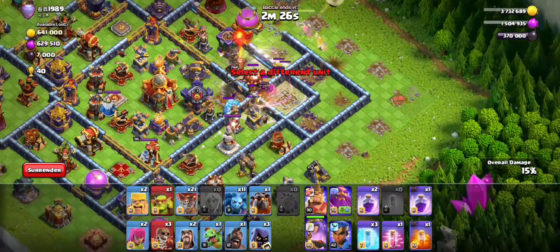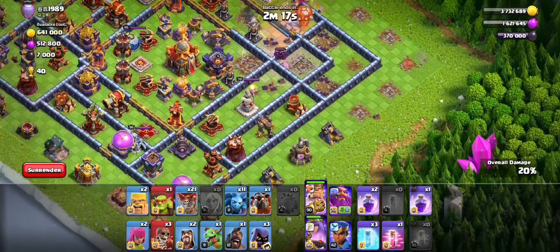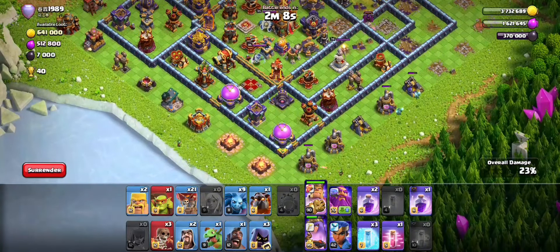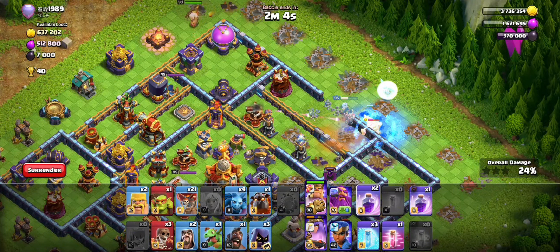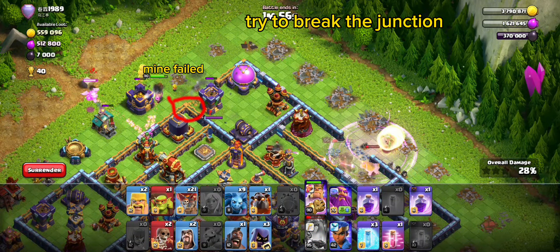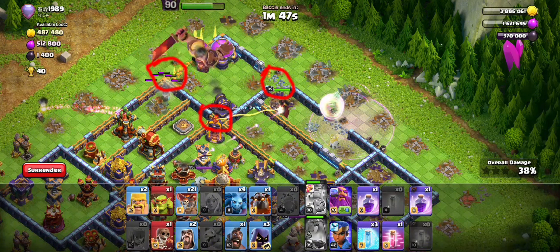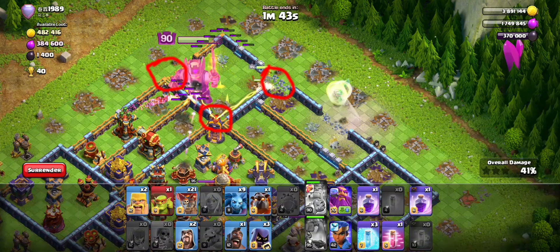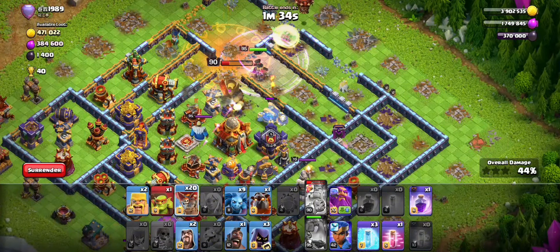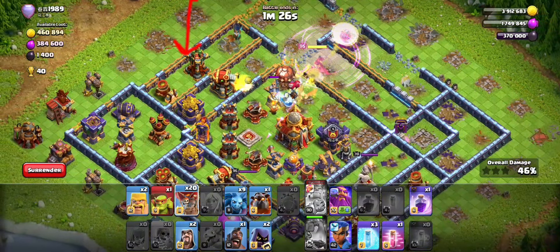We got the CC pull, the monolith and the eagle. Starting the king up top to set a funnel. The queen will clear this x-bow compartment with the two teslas. Play some minions around here - nothing can shoot them, so free building damage. Give the queen a rage because she will go to ability - and she still went to ability because the healers were frozen. Break for the king there - make sure to break that junction, then the next junction. Target the core from there. King went inside trying to help the queen. I'll just use the RC and start the lalo over to the left - sending the RC straight to the merge archer tower.